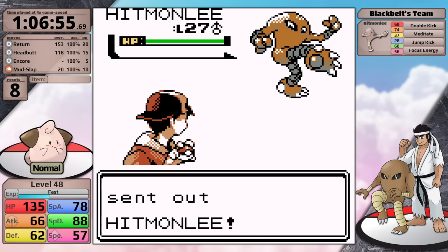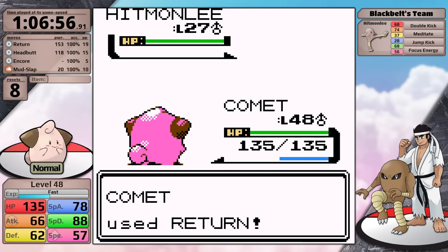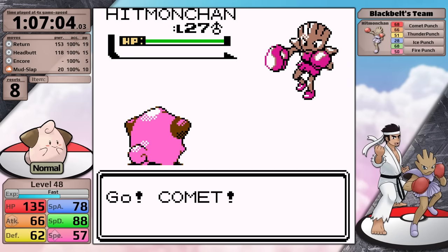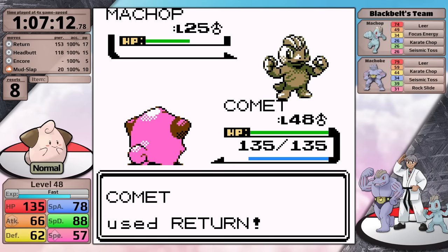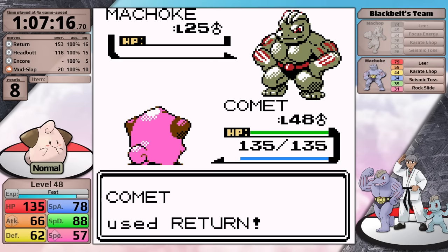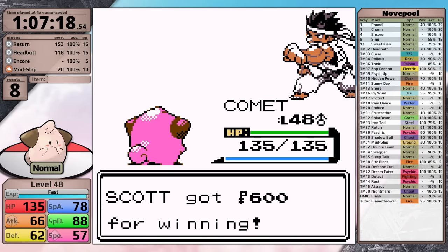With Cleffa conveniently moving first, I'm able to hit Return and knock out the Hitmonlee in a single hit. The next guy, Black Belt Lau, is not nearly as difficult - he only has a Hitmonchan with no Fighting-type moves, and Return just one-hits as well. Black Belt Knob is the final scary trainer in the gym; he has a Machoke, but once again Return one-hits. So I have made it to Chuck.